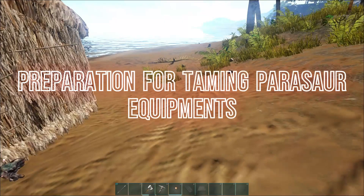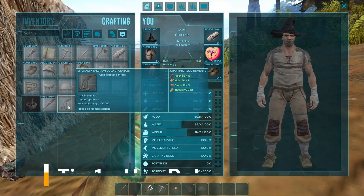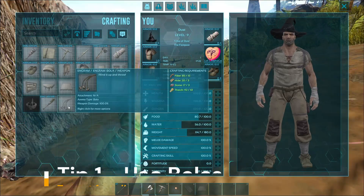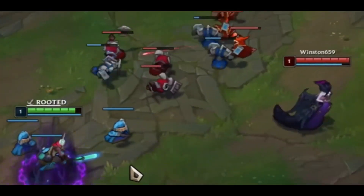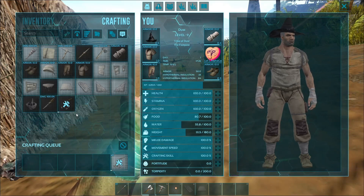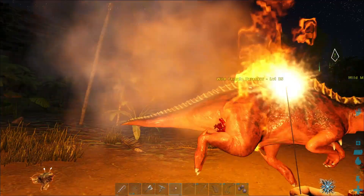Let's prepare. The first thing we need to make things smoother is bolas. Throwing one at the parasaur, it will be rooted for 10 seconds. I'm suggesting to use bolas because parasaurs are not mean. They do not fight back. Instead, they will run away as fast as they can when being attacked.